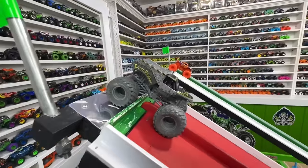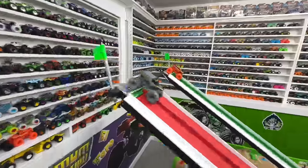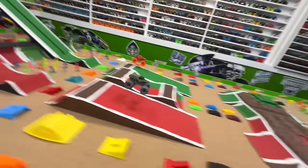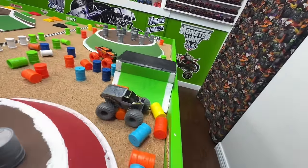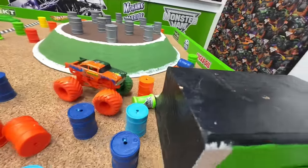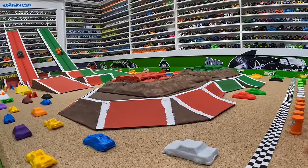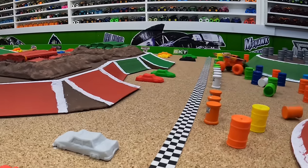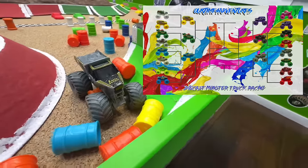For this matchup, we have the great Earth Shaker in the red lane taking on split color Avenger in the green lane. Avenger out of the gate first but Earth Shaker catching up, big air from both trucks. Earth Shaker flies over the obstacle and goes barrel bowling after the line! Avenger was not far behind and took out quite a share of barrels itself. Earth Shaker really showed how to do some bowling — it's Earth Shaker making it to the line first and taking the win.